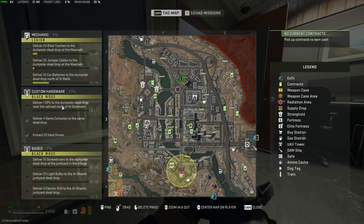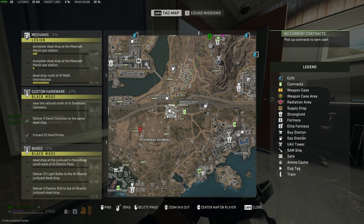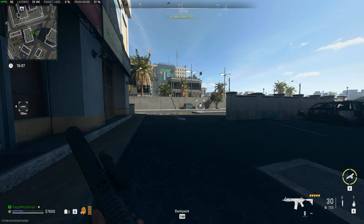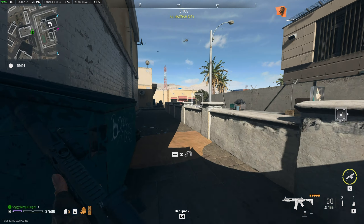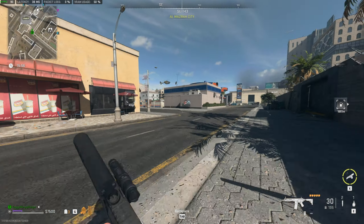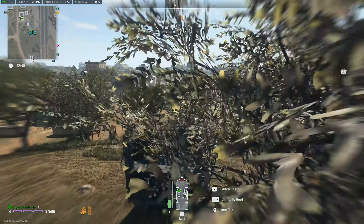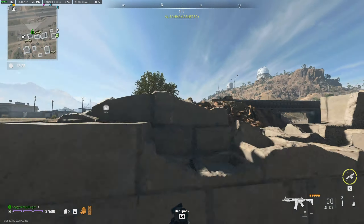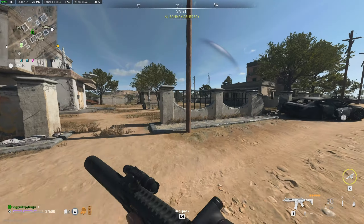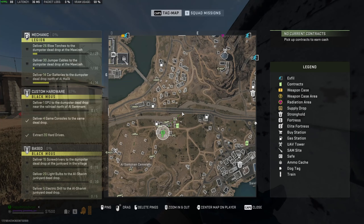I need to get this GPU to the Dumpster Dead Drop at Al-Saman Cemetery — that is all the way down here. Not too good, but we'll have to find a vehicle and do this somewhat quietly. Obviously it's worth 16K, making it probably the highest value item in the game. This is something I've sold maybe twice before, getting up to level 210 or whatever I am now. These are exceedingly rare to find in computers at least; if you look elsewhere you may have a higher chance. Approaching this village once more — hopefully nice and quiet, but there are lots of bots on high alert. GPU dump — and poof, there we go.